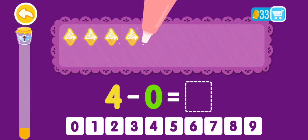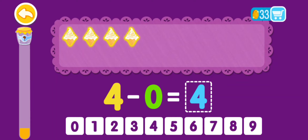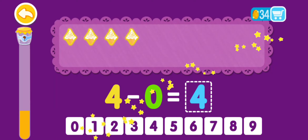4 minus 0 equals 1, 2, 3, 4. 4 minus 0 equals 4. You are the best!